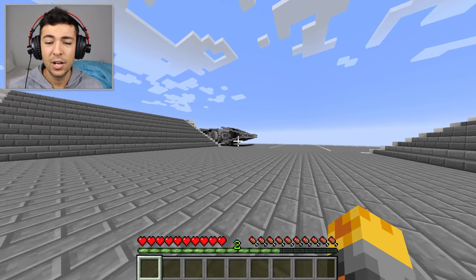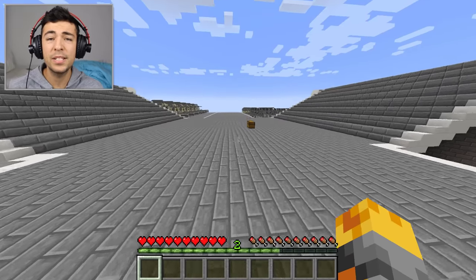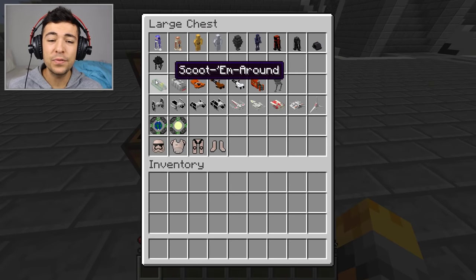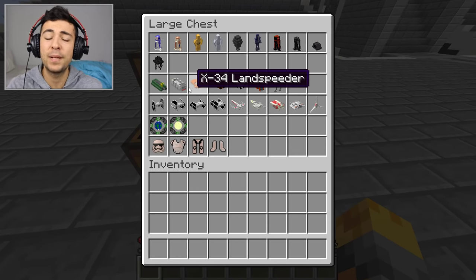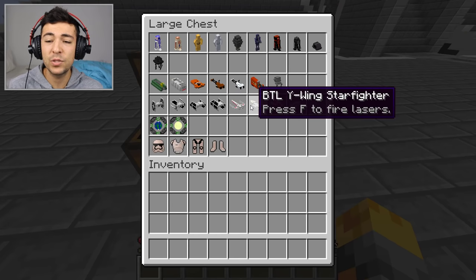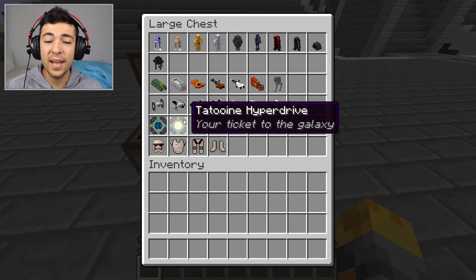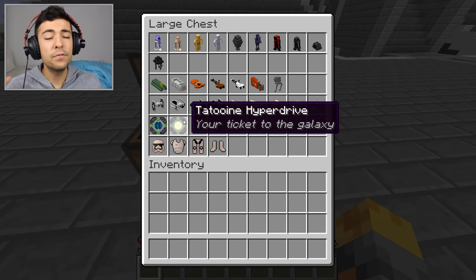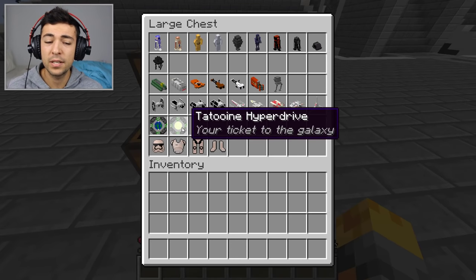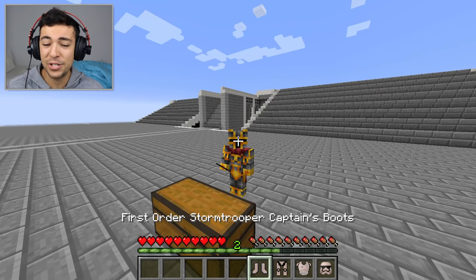It looks absolutely crazy. In our chest today we have so many crazy things to show you guys - loads of droids, loads of speeders, land planes, starfighters, interceptors, bombers, x-wings, y-wing starfighters, interceptors, snow speeders, and also two hyper drives. There are still hundreds more items I haven't included, so I'm gonna put on some Star Wars outfits because why not.